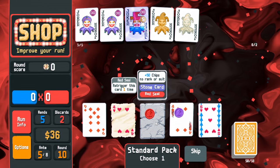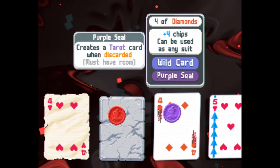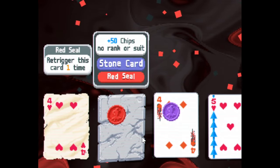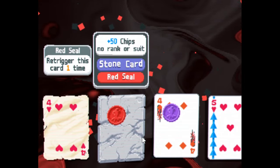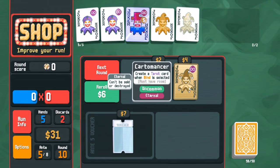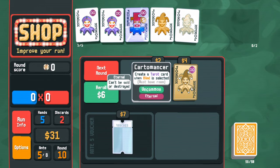Red seal is too good. Oh my god, this choice: purple seal that can give me tons of tarot cards, or 100 chips. Purple seal is too strong. Looking in the shop — eternal is bad, we don't go for that. There's some funny synergy: this gives cards when Fortune Teller exists.